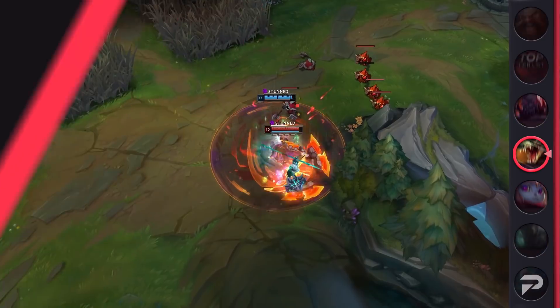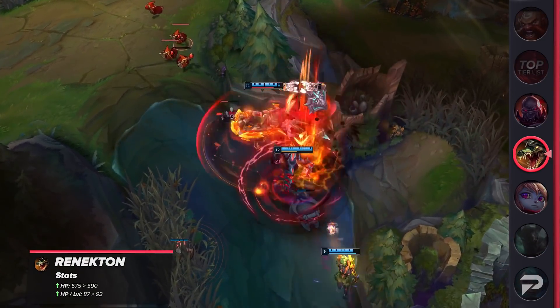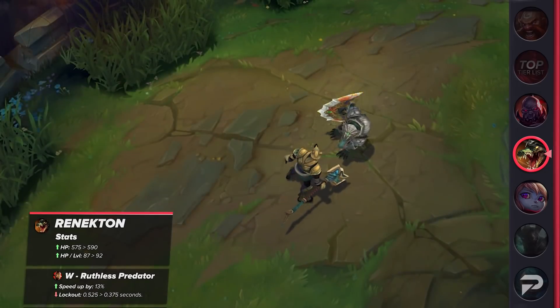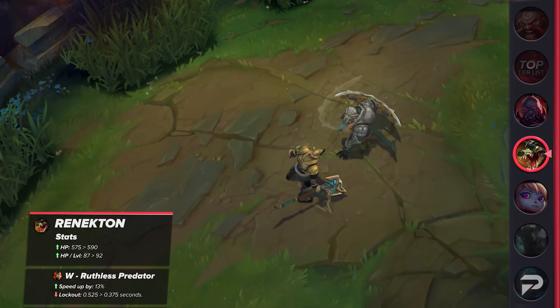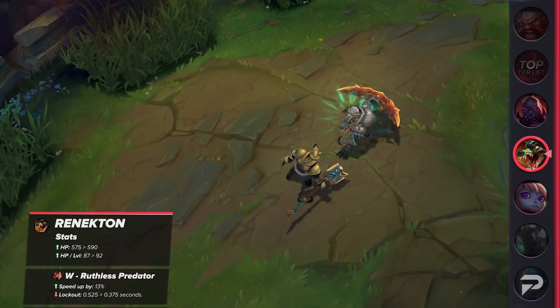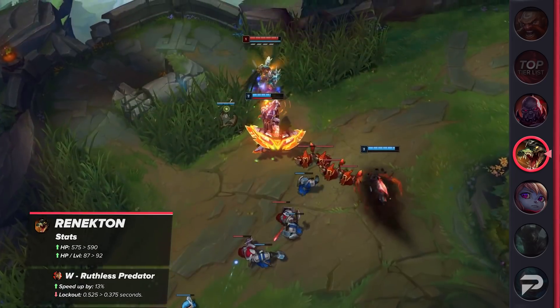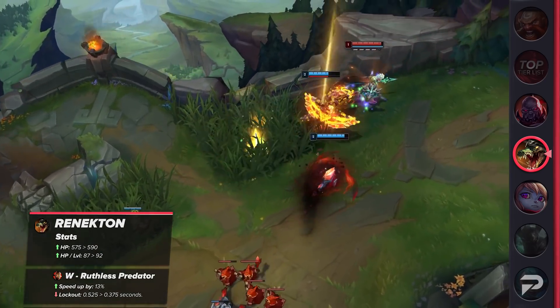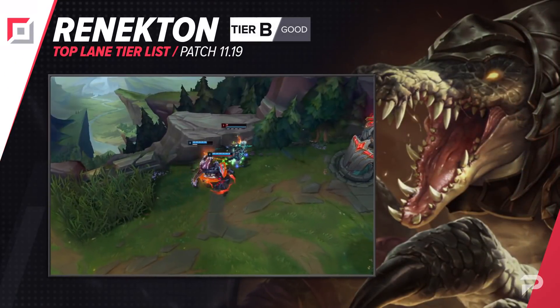After one of the harshest nerfs of last patch, Renekton has been buffed this patch to compensate. He received buffs to his health, health per level, and more importantly, his W doesn't lock him down for so long. This leaves Renekton in a better place — he's actionable faster, and the previous nerf that reduced W's stun duration isn't as impactful as before. Although his stun is still shorter, a flat health buff should be enough to help him have more presence in the early game and shut down opposing top laners. We moved him up to the B tier as a result.